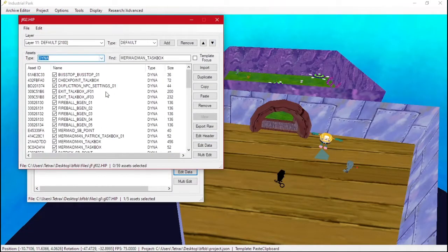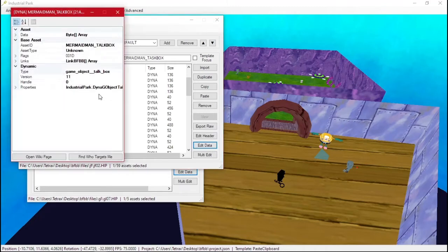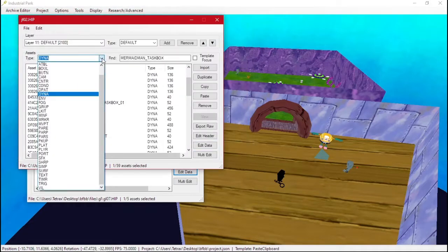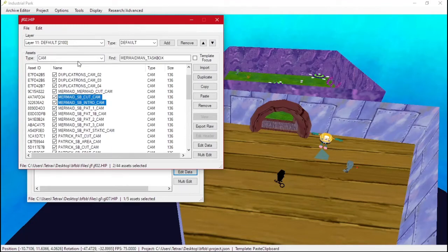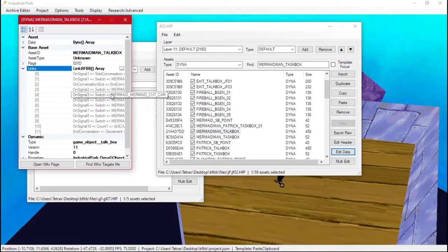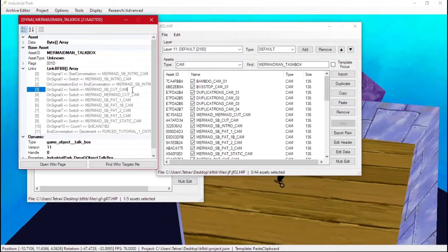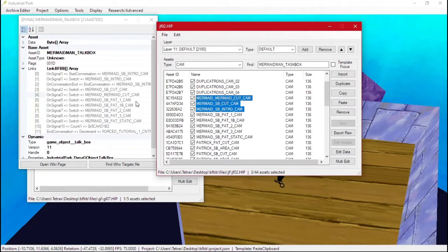Going back to the DYNA, those should be just cameras. We need the intro camera, intro SB cut, and mermaid cut cameras. So: SB intro cam, SB cut, mermaid cut — signals one, two, and three. We need three cameras: mermaid, mermaid, SB, mermaid, SB — yes, those three.